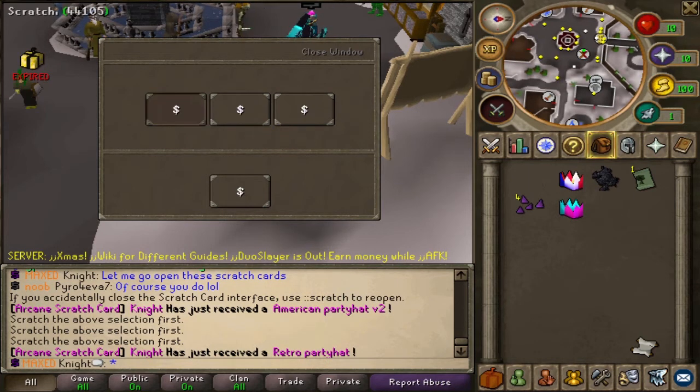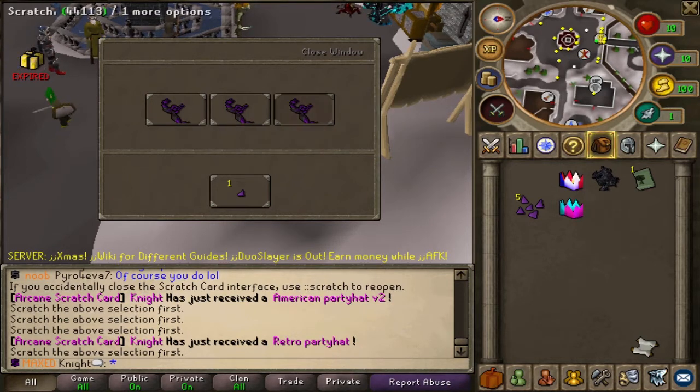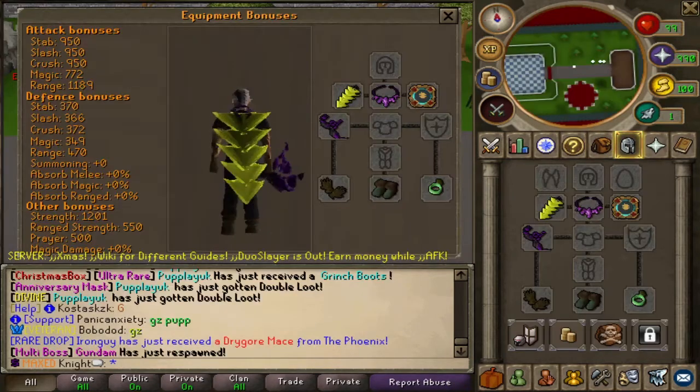Oh hey, there we go — not bad! Oh my god, no way, I just won an ACP! Oh my god bro, I can't believe I just won an ACP. Yeah, oh my god, I can't believe it — I just took the screenshot right now, it's crazy. That's one of the best items, well, one of the best items in the game.